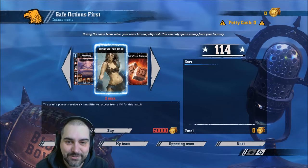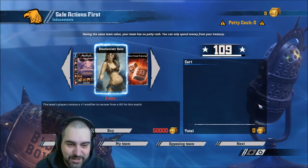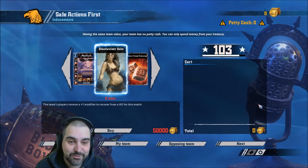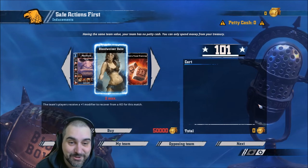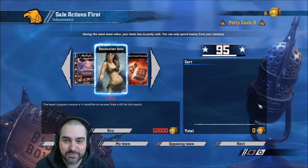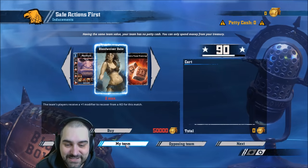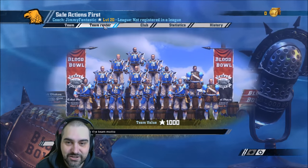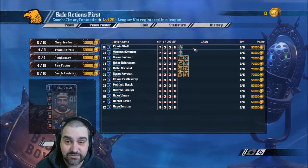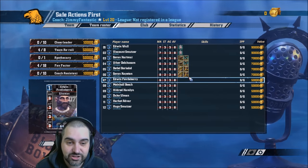Hello everybody, I'm Jimmy Fantastic and welcome to my Beginner's Guide intro game. Basically, this is how Games Workshop introduces people to Blood Bowl — by having an intro game in the store. I'm going to do that with the help of my friend Fashbinder, who's only on voice unfortunately, so you don't get to see his beautiful face, but you do get to listen to his beautiful voice. Everyone starts off pretty terrible as a rule and there's a lot to pick up.